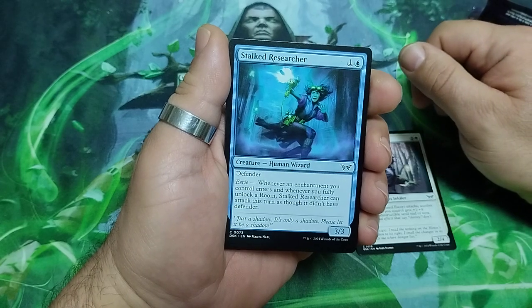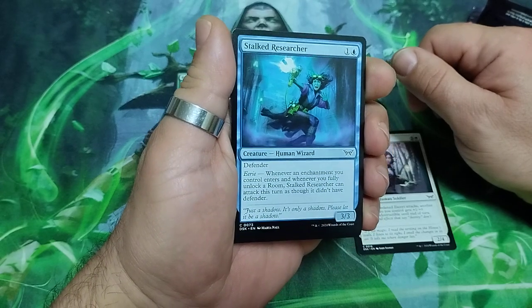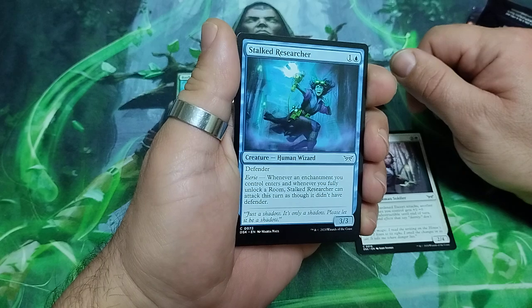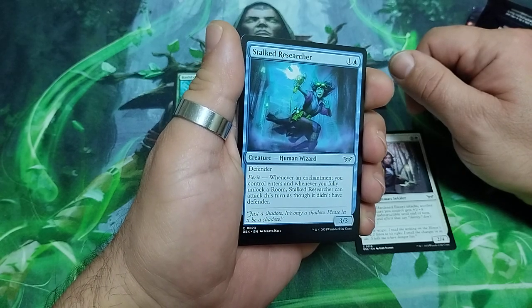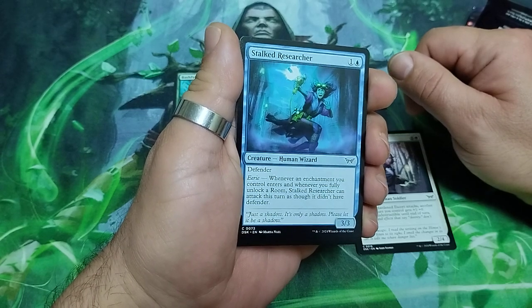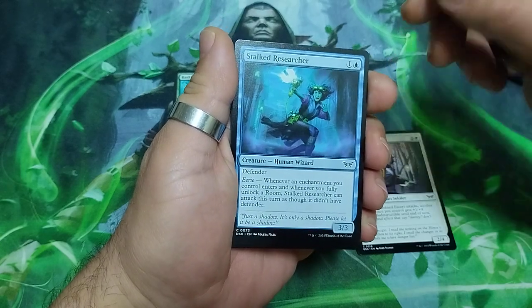Stalker Researcher — two drops. He's a defender and has heroic whenever an enchantment you control enters. Whenever you fully unlock a room, Stalker Researcher can attack this turn as though he didn't have defender. It is a 3/3.